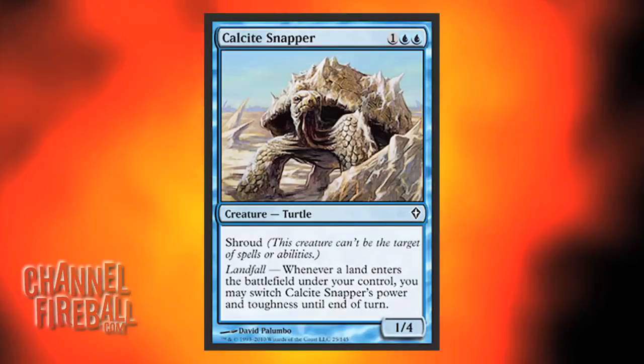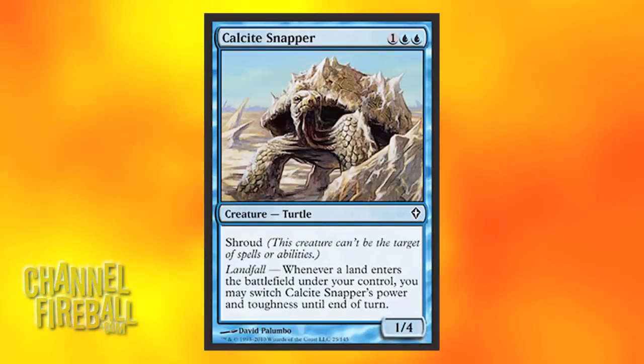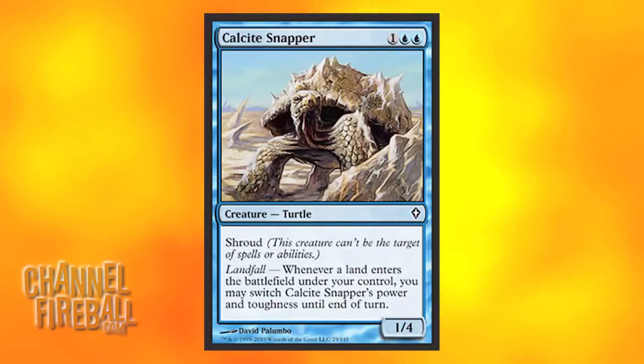Next up is Treasure Hunt's compatriot, Calcite Snapper. Goes in pretty much all the same decks. He does a pretty good job of stopping pretty much anything they could throw at you. As a Convertible Turtle, he gives Grixis a good answer to Sprouting Thrynax or any sort of tokens, and he can all of a sudden attack for 4, which is pretty good.